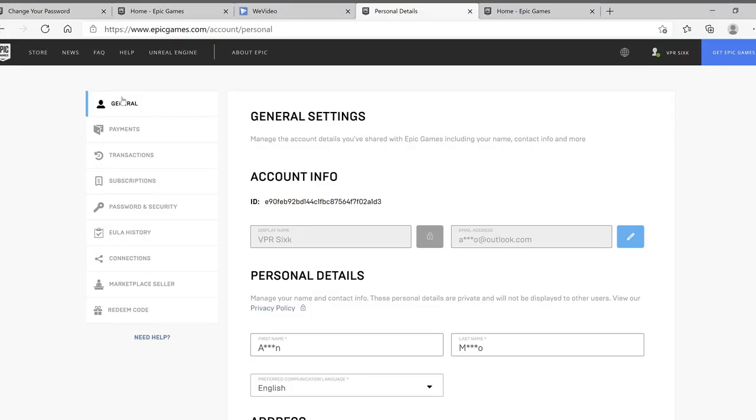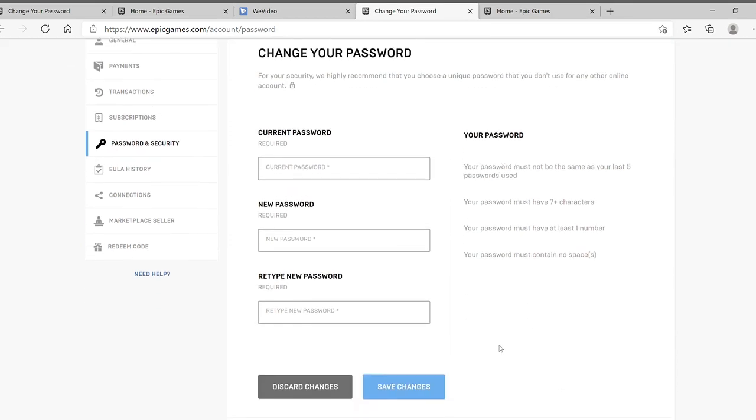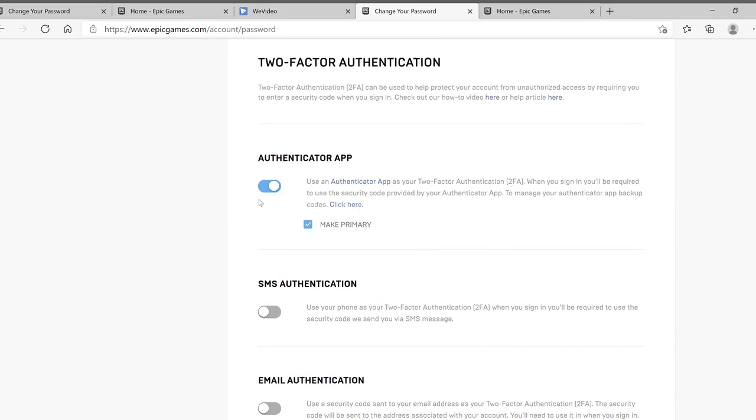By pressing Manage Account, that takes you to this page. From here, go down to Passwords and Security, which takes you to a place where you can change your password and all that. But if you scroll down, that takes you to the Two-Factor Authentication page. From here, if you turn on the Authenticator app, that's the best way to enable two-factor authentication. You just have to enter in a long code, but it doesn't take that long. Then you enter the code on your Authenticator app, which you should have downloaded when prompted.